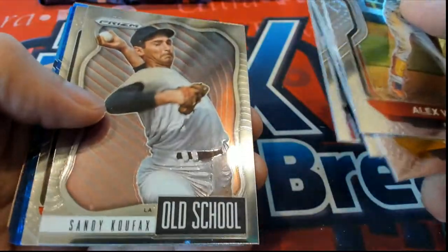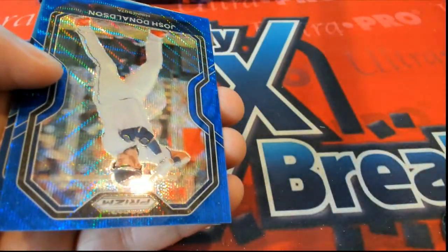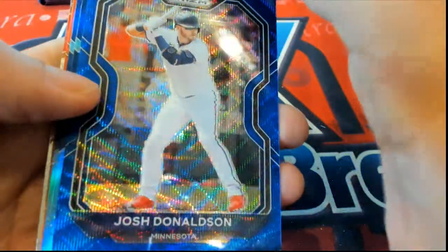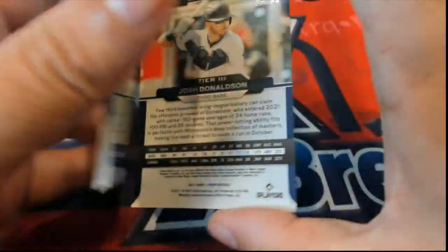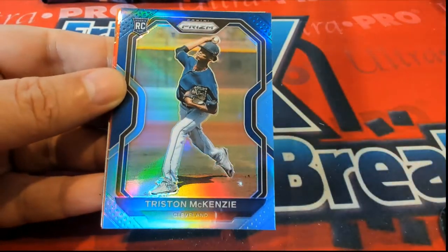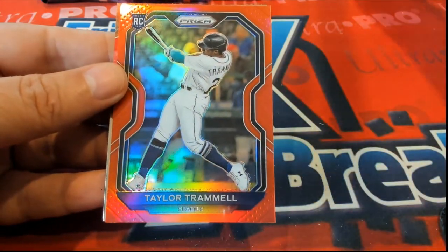This is definitely a hot box. Sandy Koufax Old School. Josh Donaldson. That's number three of 60. Nice rookie card — Tristan McKenzie. This is a great box.